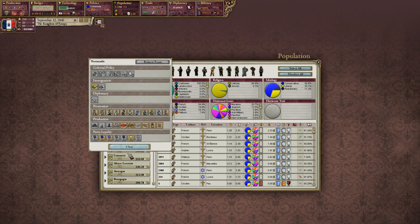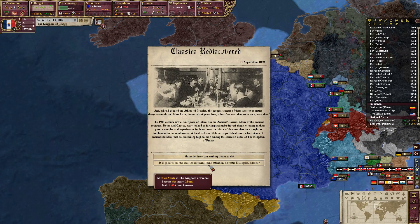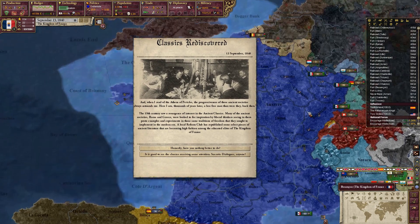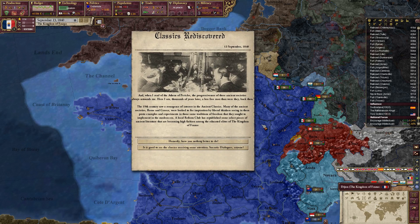What are we doing on percentage? Not great, so we're going to keep encouraging intellectuals. Classics rediscovered — when I read about the Athens of Pericles, the progressiveness of these ancient societies always astounds me.